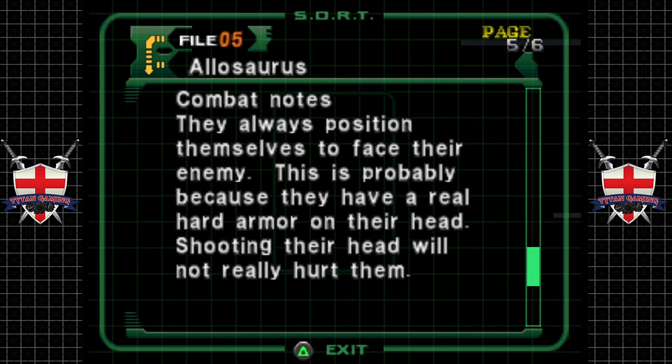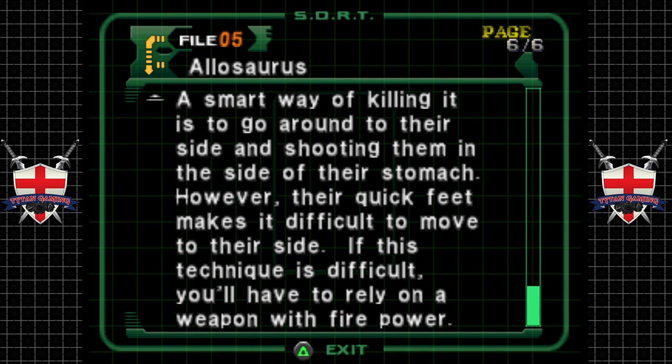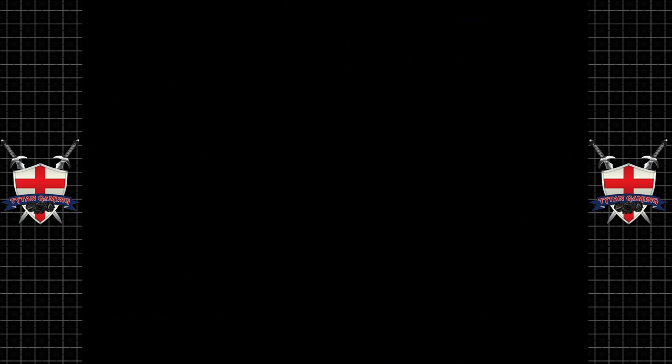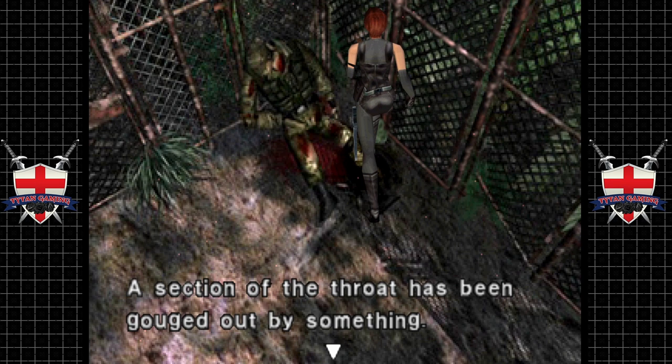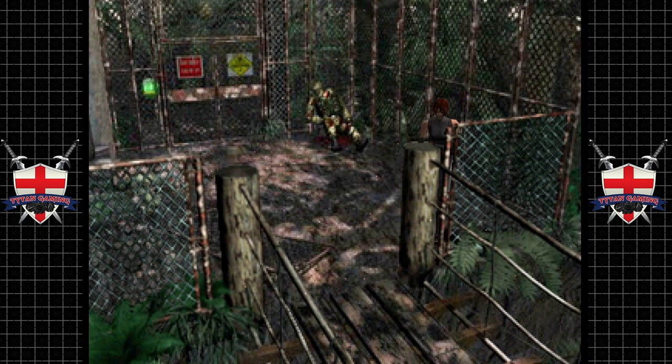Combat notes: they always position themselves to face their enemy — probably because they have a real hard armor on their head. Shooting their head will not really hurt them, so aim for their side. A smart way of killing it is to shoot them in the side of the stomach, however their quick feet makes it difficult. If this technique is difficult, you'll have to rely on a weapon with more firepower. A section of the throat has been gouged — small dinosaurs have taken bits of the lower body for lunch.